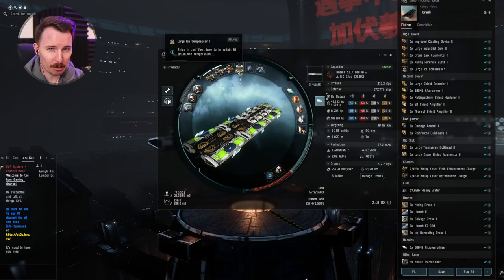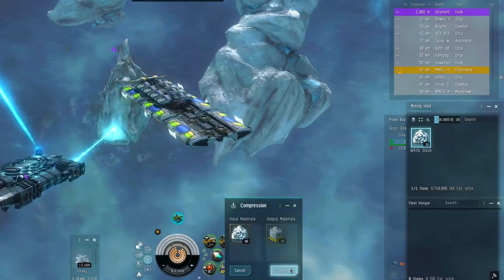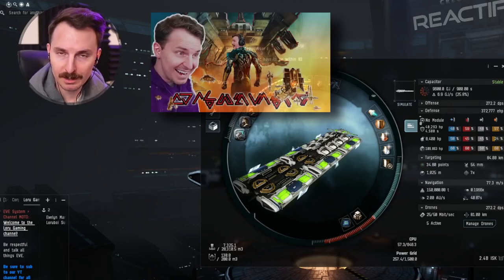Next, we have the ice compressor, and this is the reason that the Orca is your favorite mining alt for ice mining. The compressor enables you to stay on the belt for literally ever. Pop some Netflix, get some anime going, enjoy your favorite content creator's live stream.